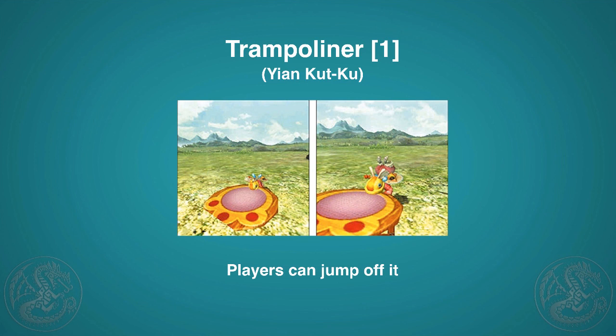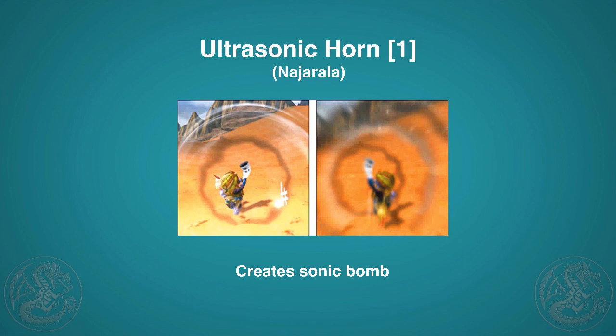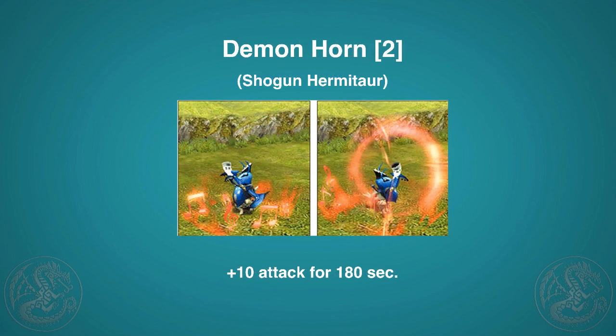Trampoline is another favorite — it launches a trampoline on the ground that allows any player or cat to jump off and perform aerial attacks. Then there's the Ultrasonic Horn, essentially a sonic bomb for cats. If you're up against a Cephadrome underground, play this and it could knock it up.